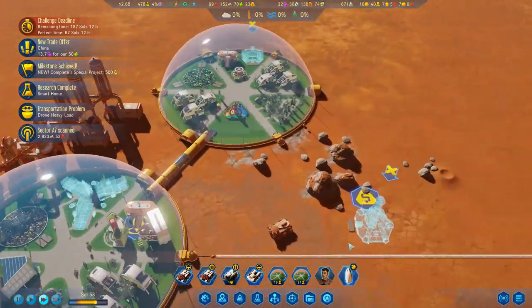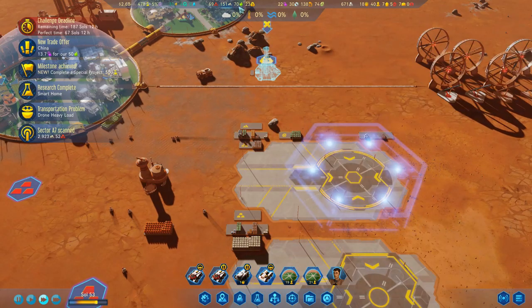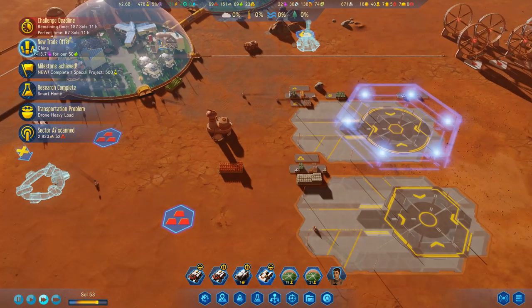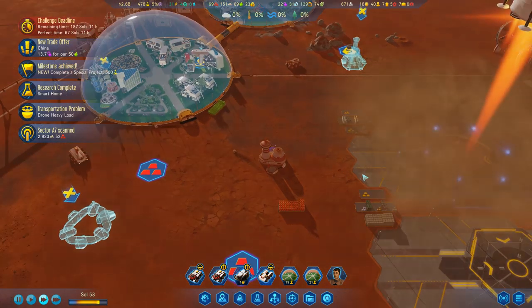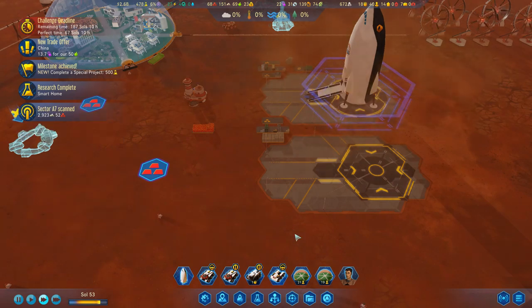Our rocket's done — that's ready to land. Let's bring you in. Boom. How are we doing on food? I'm so tempted to do this trade offer — 50 food for 13.7 polymers. I think I'll keep it up there for now. Here comes our rocket. What are we going to get you to do next? Well, it's the research, isn't it?